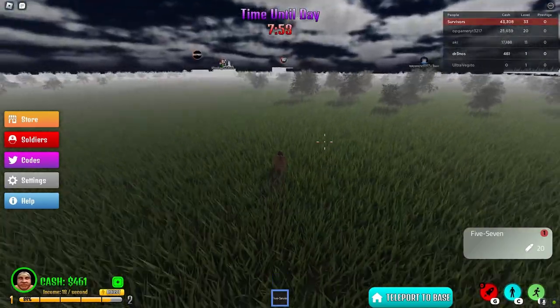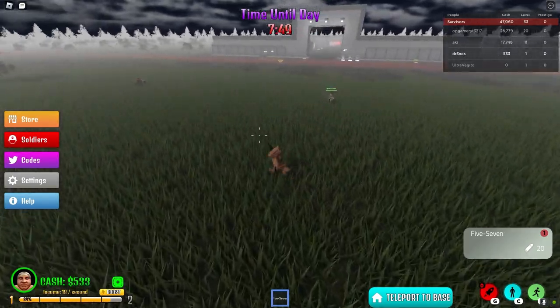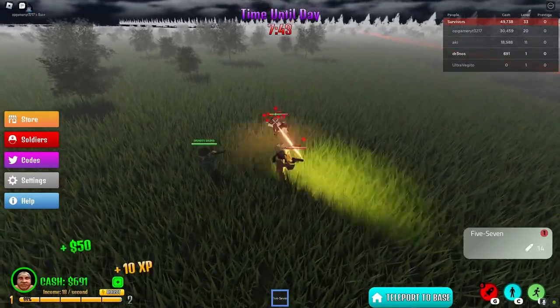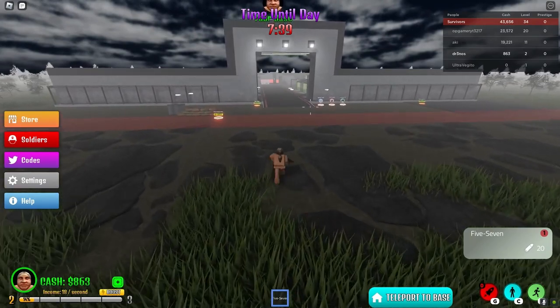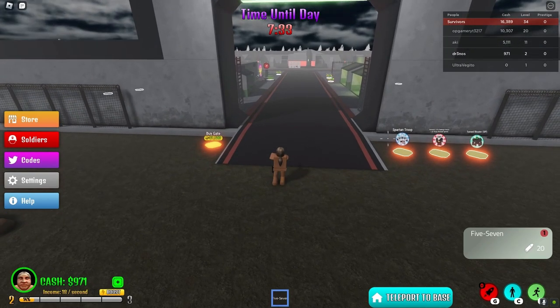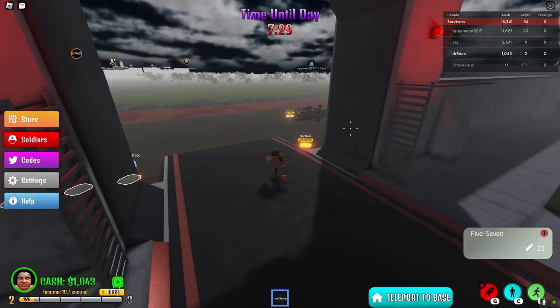Oh, that is so cool — they like follow you outside! Will they protect me from the zombies? Oh, that's so cool. What is G? Nuke? Hell no. C is crouch and F toggles your runner.